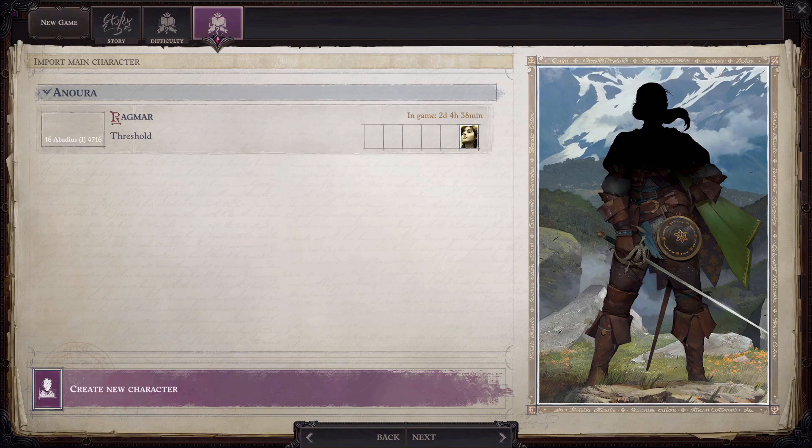As far as I can tell, you can only import the characters that you've used to beat the game with, or that you've at least made it to the final battle with. You need to have made it at least that far, and only the most recent save that you have on that save file — so only the most recent character that you beat the game with on that save file.